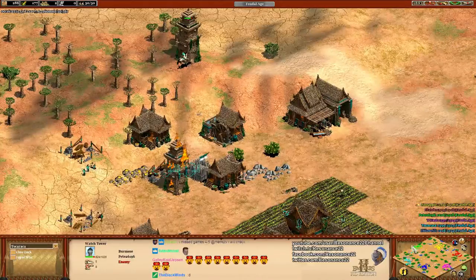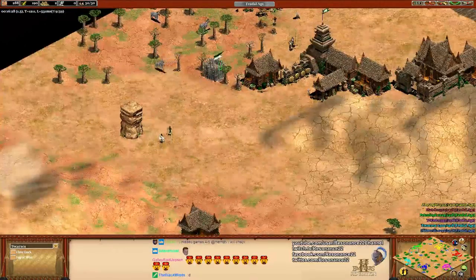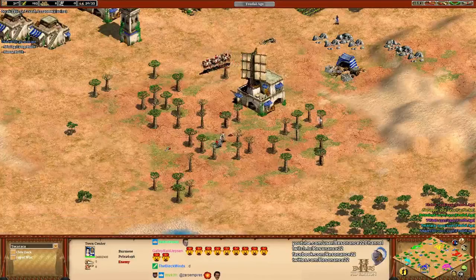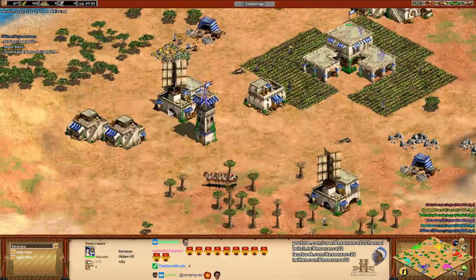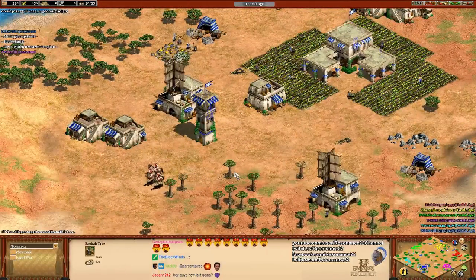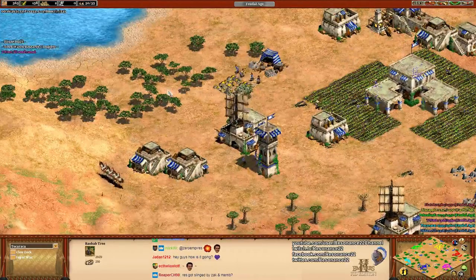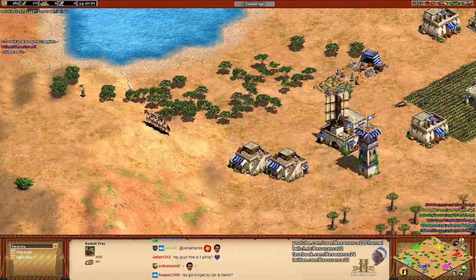Tokuraka is doing it immaculately well - nice job defending against this. Almost everyone's going for a scout rush in this game, just trying to secure some early game map control on this very aggressive open map Serengeti. I wanted to do Serengeti Regicide because I thought starting with a castle would be great.